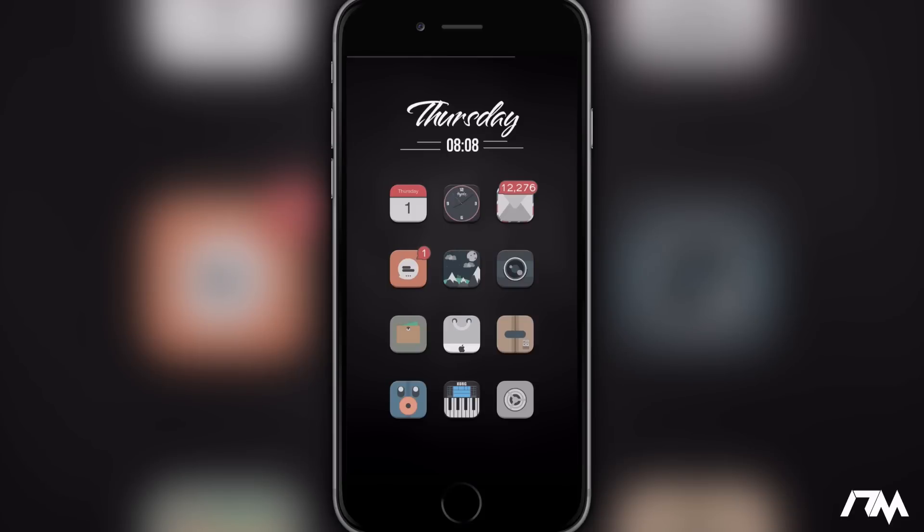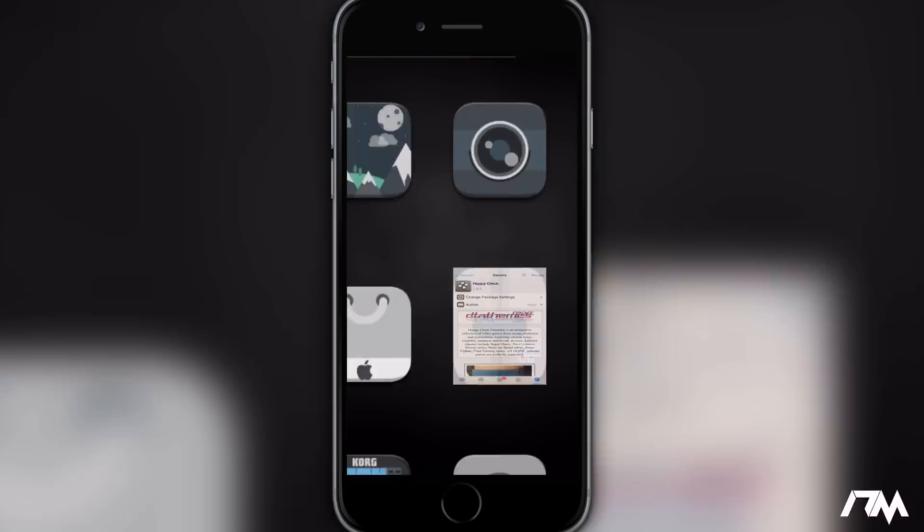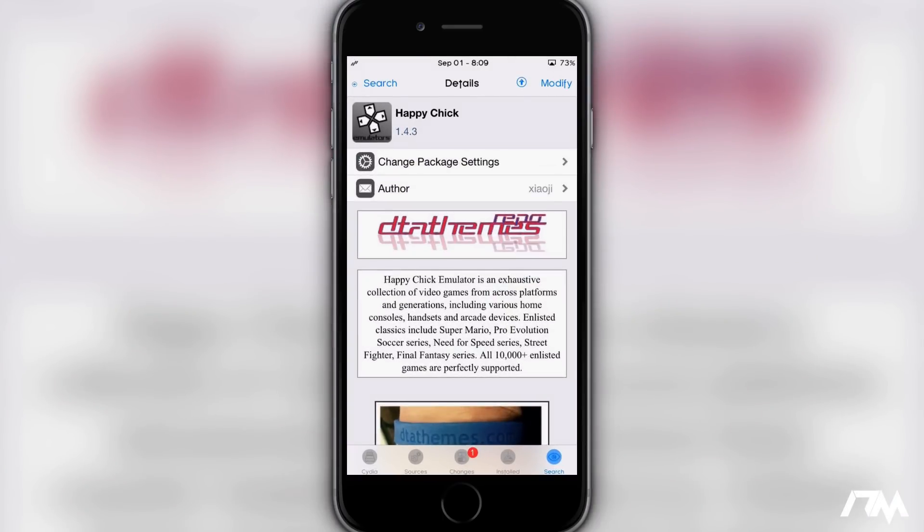Hey, what is up guys, Jeremy here and welcome back to another video. I'm going to be showing you guys how to get Happy Chick on your device. Obviously this is the jailbreak method, so your device must be jailbroken in order to do it this way. The first thing we're going to do is jump into Cydia and you will have to add a source to your sources within your Cydia.